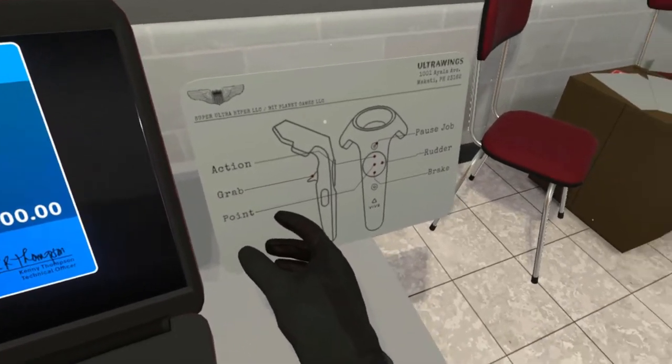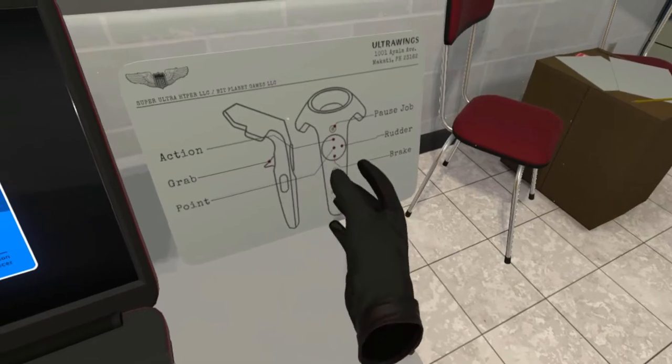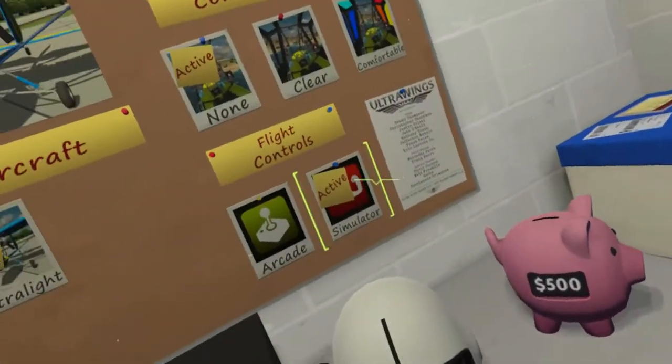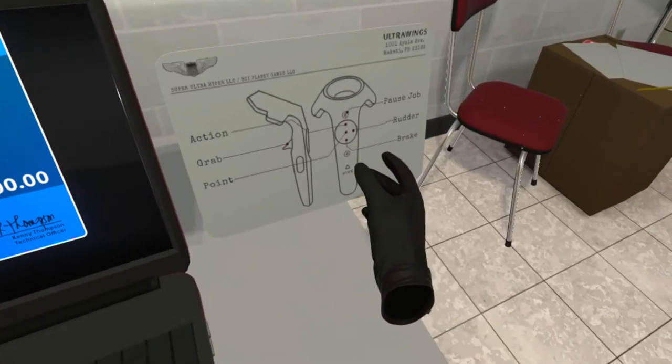Pilot, if you find that flight model a bit too easy, try turning on simulation mode. You can change this by grabbing on to the post-it note that says active under the flight control section on the board directly to your left.